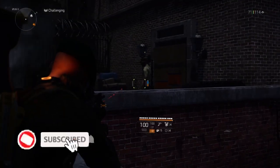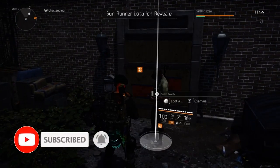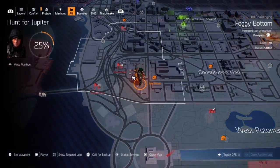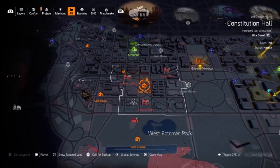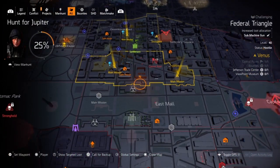99.9% of the time you can find the snitch right here. Walk up to him — you don't have to accept the bounty, just talk to him — and he reveals the location of Mendoza. That will put up the shopping cart icon to let you know where Mendoza currently is.